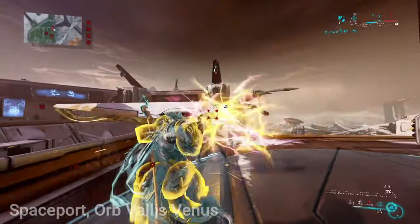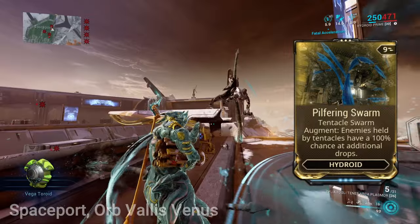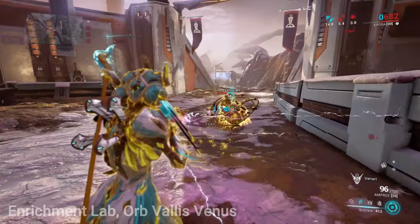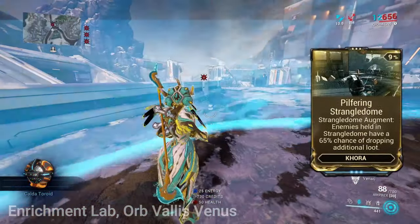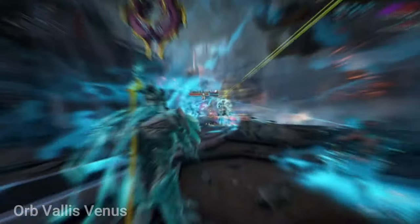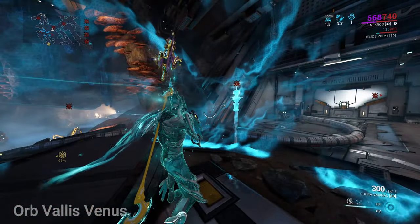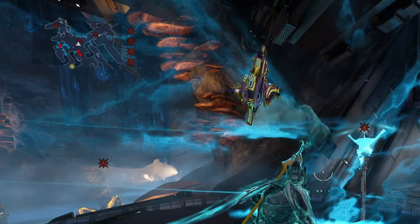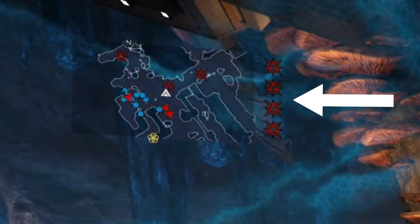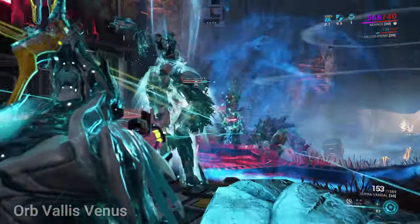You can also try Hydroid equipped with the Mod Pilfering Swarm — this mod gives a drop chance for extra loot when enemies are affected by his tentacles. My last suggestion is Khora equipped with the Mod Pilfering Strangledome, which gives an extra drop chance when enemies are in her cage. Look out for beacons that enemies place in the ground — these increase enemy spawn rate. A display of dots will appear next to your minimap, filling red as the alert rises. There are four alert levels; you want the beacon at level 4, so do not break the beacons. Keep one active to keep alerts going.